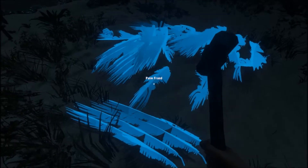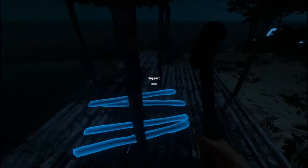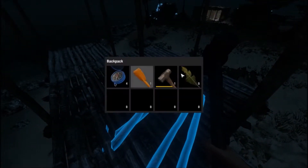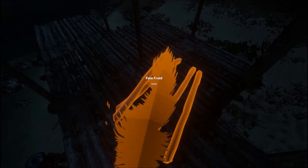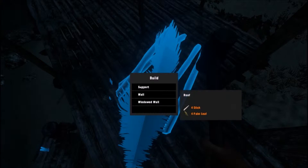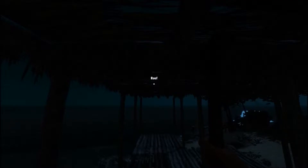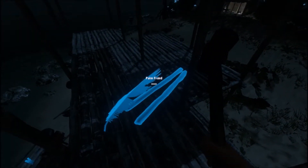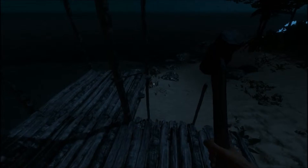Gotta bring some more palm fronds up here. I found out you can't really — I was having trouble crafting at the end of the last episode. In order to craft the roof for the second floor, you have to be on the second floor. So that's what I'm working on right now. I've again run out of sticks, which is kind of frustrating, because it takes a lot of sticks and you have to travel pretty far to get more. That's not the easiest thing to do.